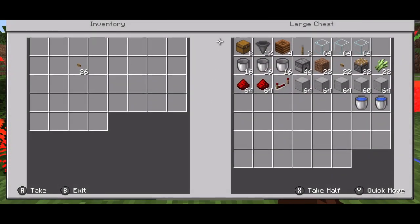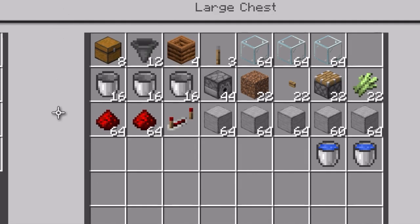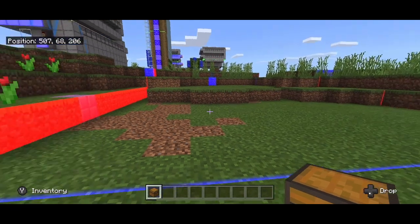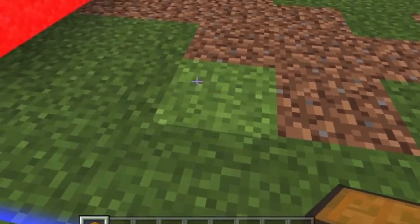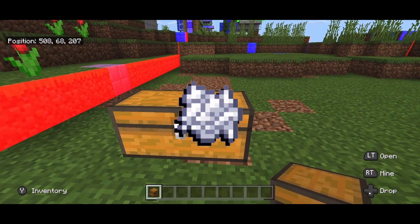I am absolutely terrible at counting, but this is what I think you need for this build — I tried to add it up as best as possible and you will probably have leftovers. This is only for two rows of the build; at the end I'll be making four, so you're going to need more supplies. As always on Profe Plays Minecraft, we are going to start with the end in mind. We are going to place down a double chest to collect bone meal.